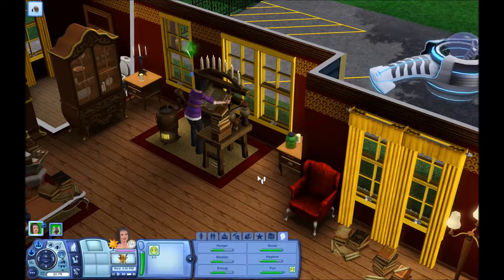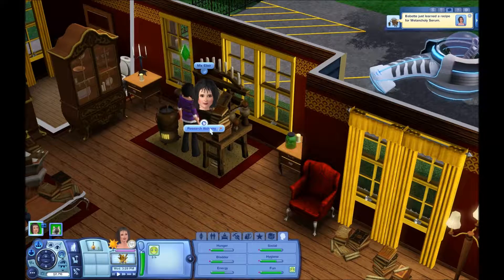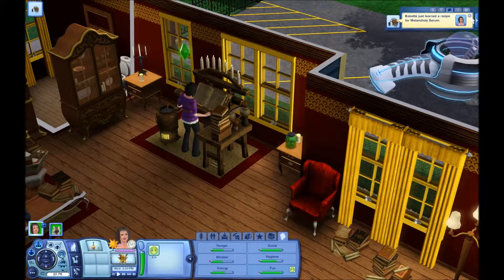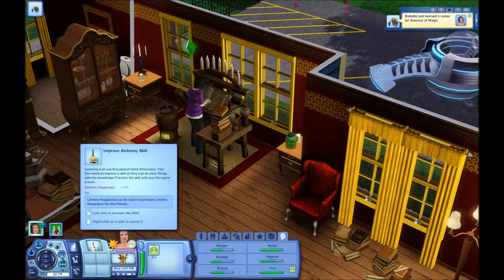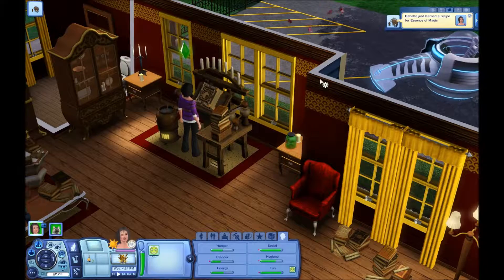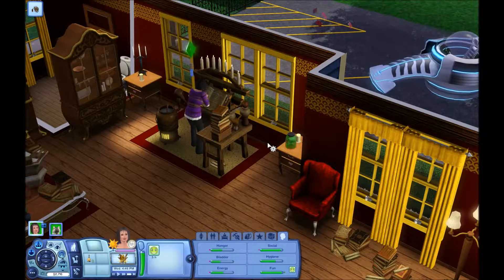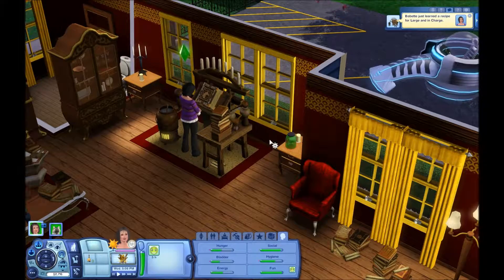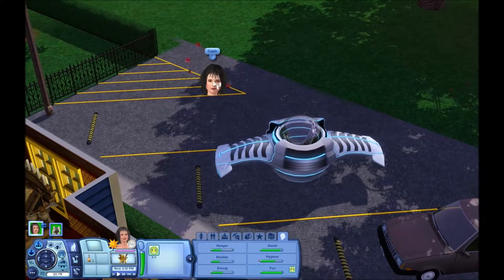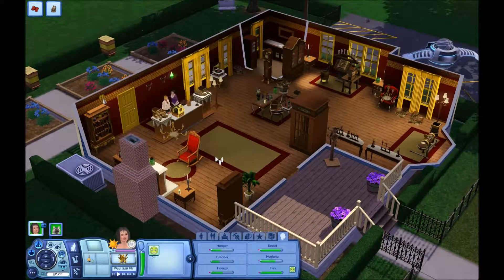We can get her up to level 5 in this. She learned the recipe for melancholy serum, a recipe for essence of magic, and a recipe for large and charge. Let's go ahead and get this butterfly and buy the valerian root from there.